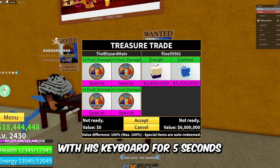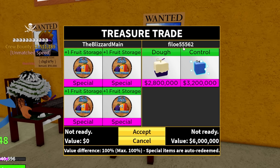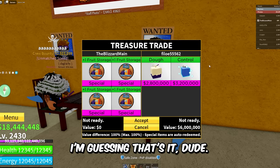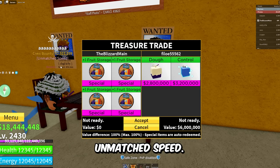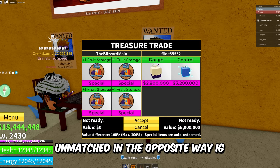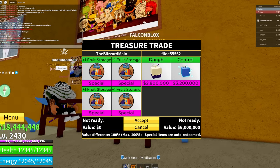Philo 55562 right here — this guy just slammed his face on his keyboard for five seconds straight and clicked enter on crew. He's trading Dough and Control. Unmatched speed? I got unmatched ping — 40 ping, unmatched in the opposite way. He said 'please offer' — I'm just gonna say Joe. What you gonna do about it, bro?